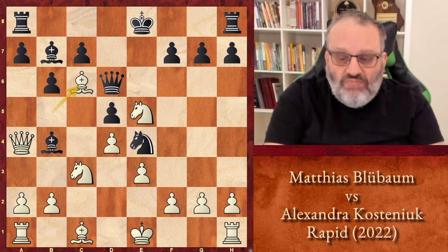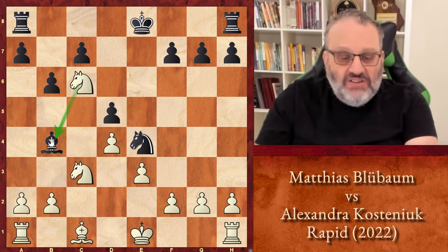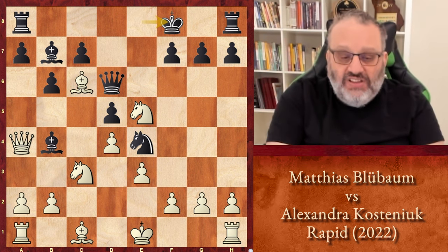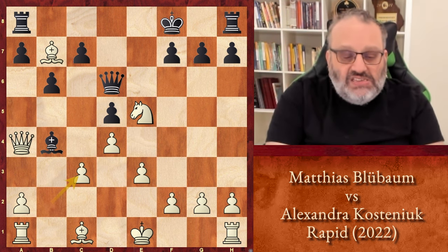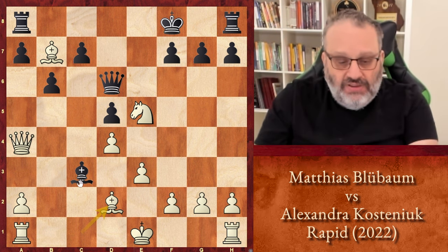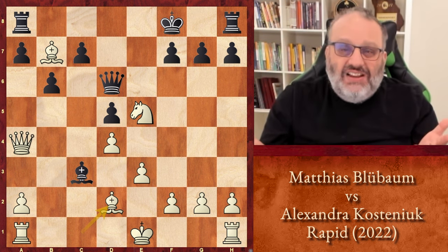Kostinyuk played Knight E4, counterattacking on C3, giving herself a chance. Bishop takes C6 check, and she played King F8. Unfortunately, if she takes and we trade Queens, her Bishop is attacked on B4, so she doesn't have time for Knight takes — hoping for pawn takes, Bishop takes check — because the Knight just takes the Bishop and white's up a piece. So instead Kostinyuk played King F8. Then white takes on B7, black takes on C3 getting counterplay, Bishop C3, Bishop takes C3 check, Bishop D2. In the current position, black is down two pieces — white has three minor pieces and black has one. Black can't win any material because if Kostinyuk takes the rook, Blubaum takes the other rook. So she resigned.